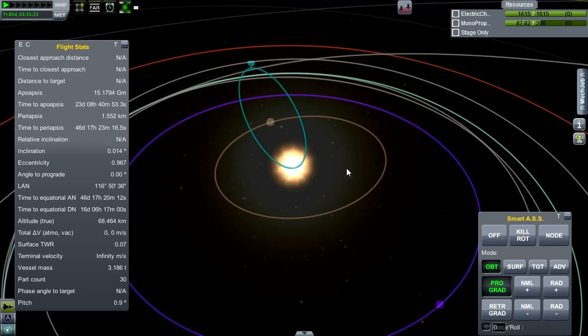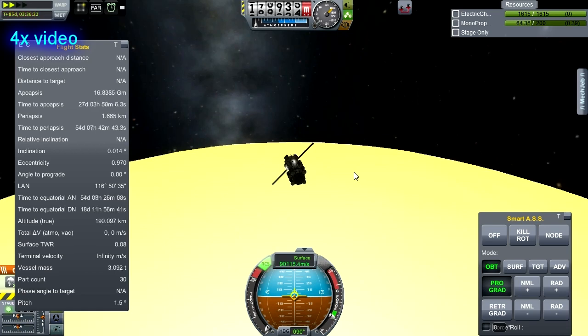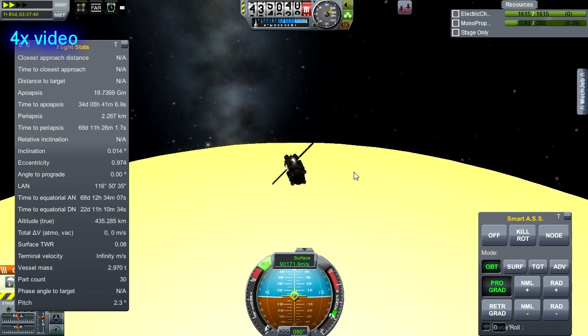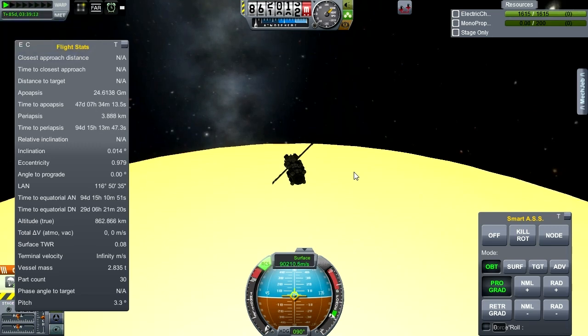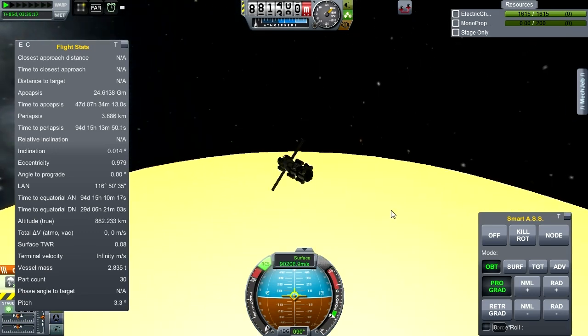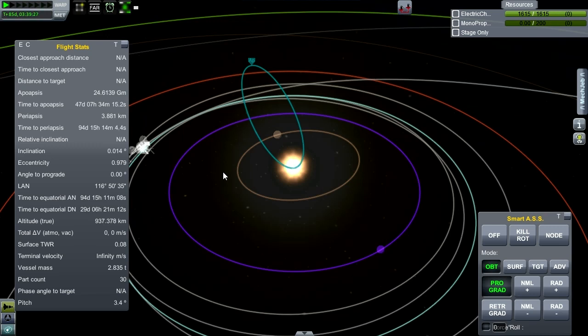This thing might even get out to the orbit of Duna. RCS fuel is exhausted and this thing is now coasting. Its apoapsis is past the orbit of Duna, which might just make it possible to recover it, asteroid style, with a grabber ship. We'll find out.